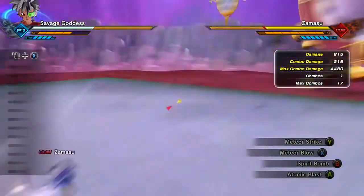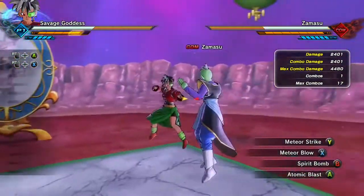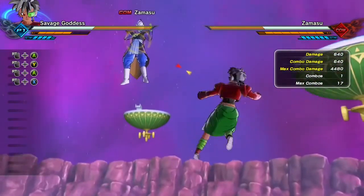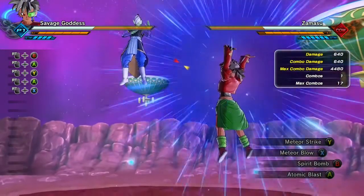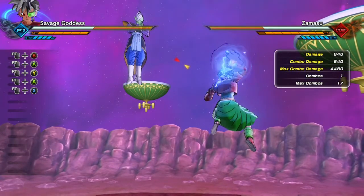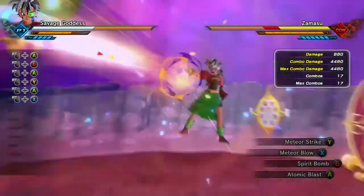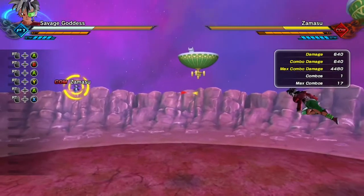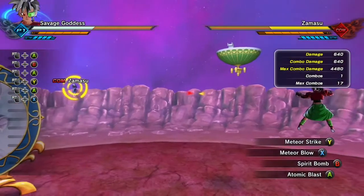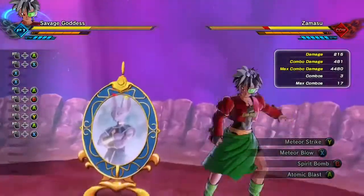Next we have Meteor Blow and Meteor Strike. You're kind of going to want to hold for two counts on the Meteor for Atomic Blast to land forward. I didn't really have the computer on, so I had to redo this. I also did Spirit Bomb — it did land, but Spirit Bomb, I wouldn't really work it in.